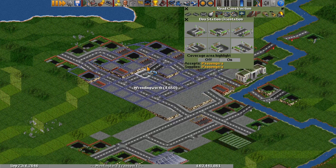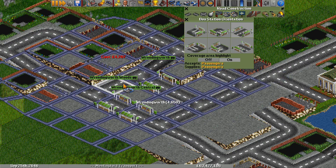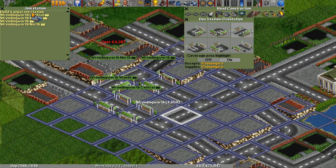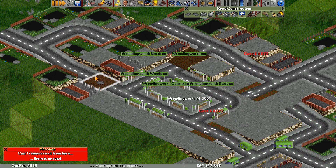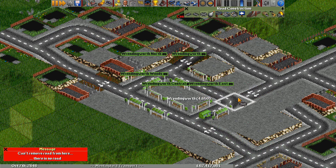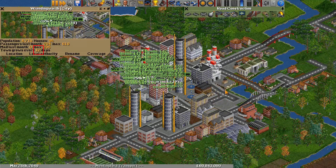So this mechanic is very exploitable. Easiest thing to do: drop down 5 bus stops, hold control to place them directly next to each other, add a few buses, and we don't even need to give them orders if we make sure they can't wander off. And boom, the city is growing — once every 12 days.